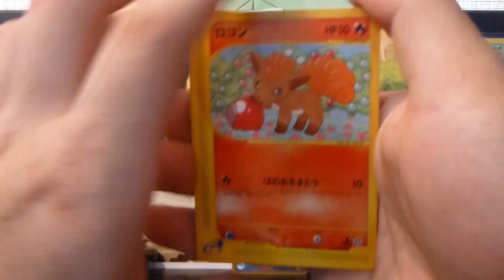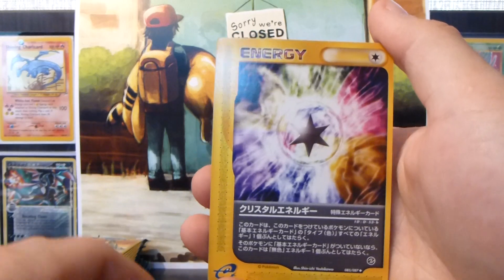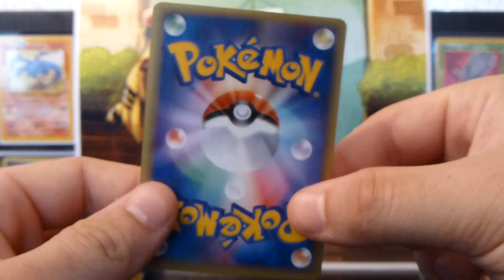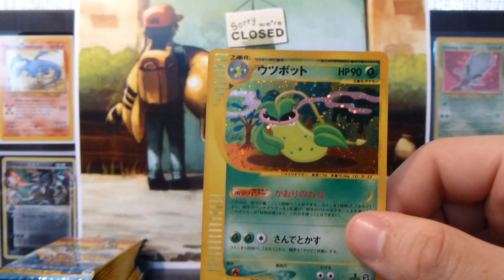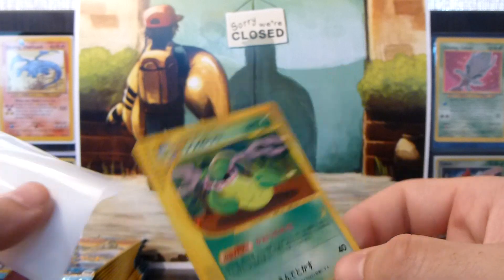So we have a Vulpix, Horsea, Horsea, a Duoduo, we've got an Energy, and the rare for the pack is — nice — Victory Bell Holo, really nice. So that's two Holos out of two packs which is awesome. Sleeve that right up.